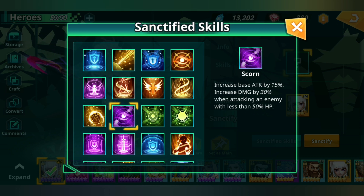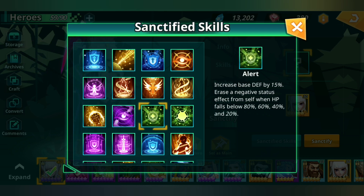Increase base attack by 15% — increase damage by 30% when attacking an enemy with less than 50% HP. Good for longer battles. Increase base defense by 15% — erase a negative status effect from self when HP falls below 80%, 60%, etc. Not the best, but in PvP if you get frozen and they nuke you, you basically remove that burden — it's like giving yourself a second chance.